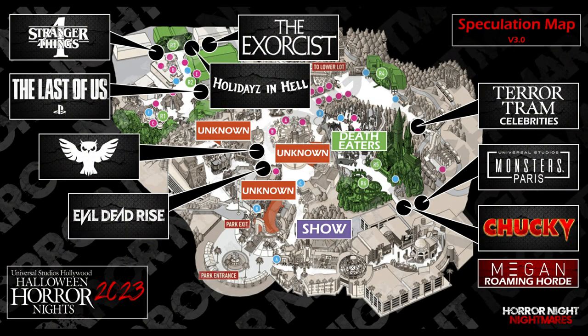Evil Dead Rise was actually supposed to come last year but the movie got delayed, so they made Universal's Horror Hotel instead. If you watch the Evil Dead Rise trailer — especially that bathtub scene — it looks very similar to Horror Hotel, which was an original maze built out of necessity. They probably left all the sets in there and can easily repurpose them with a light touch-up to make it Evil Dead Rise. The movie came out this year and did very well, and it's coming in the form of the Walking Dead space.